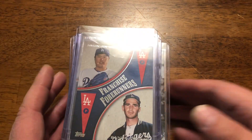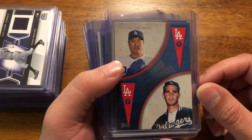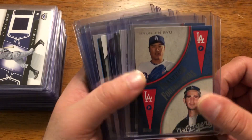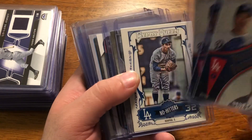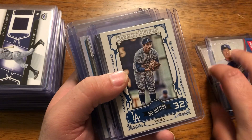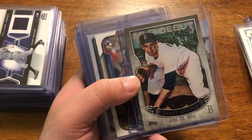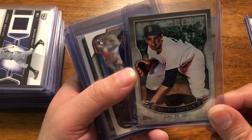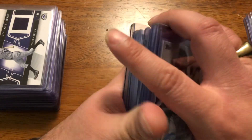Now we'll get into the top-loaded cards. Starting off, you've got two — actually three — of the Ryu and Koufax Topps inserts, a Gypsy Queen Koufax insert, and an MLB Debut Koufax insert. That's all the Koufax cards in this lot.